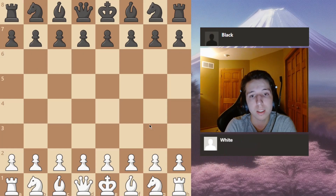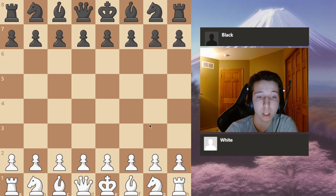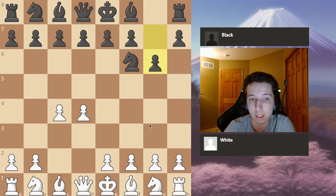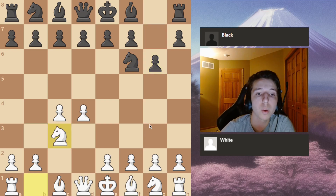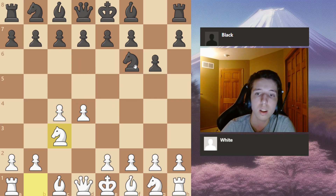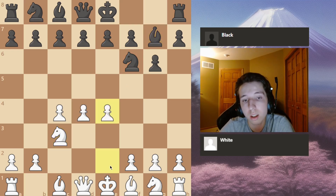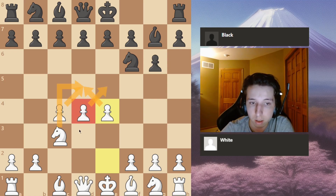Getting started with the intermediate section: opening principles. I could classify this as beginner but I'm putting it in intermediate because if you're an intermediate player you have to know opening principles. I'm going to give an example against the King's Indian Defense. The King's Indian breaks the most fundamental opening principle — controlling the center with pawns — and instead controls with pieces, which is more flexible but less stable and less concrete.